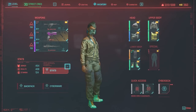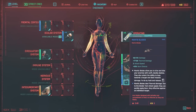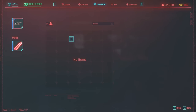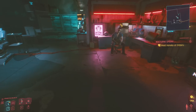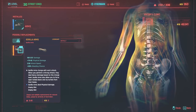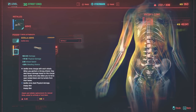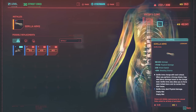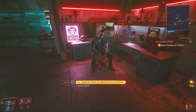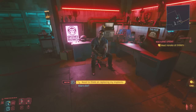Before I end this video, I want to show how to switch cyberware. If I try to swap mantis blades for gorilla arms from the inventory menu, it says 'no items' — even if you've already bought them. To switch cyberware you do need to go to a ripper doc. At Victor's, I click on the gorilla arms, it already says 'owned,' I click it, and I get them — it doesn't charge you. That applies to everything. If you found this helpful, a like is appreciated, and subscribe for more. Have a good rest of your day!